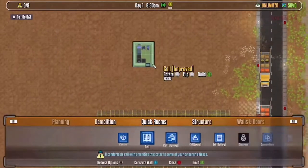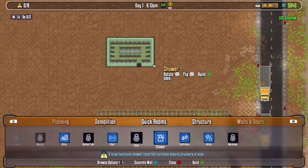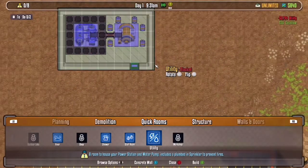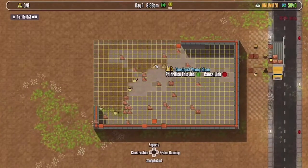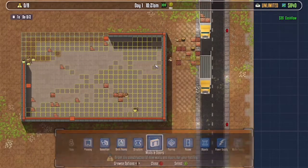I recommend just doing quick rooms. Just go to the lawn. If you're doing quick rooms, just go to this and place it down, or just build this and let them build it too. I just made this huge room so it's just purely done.